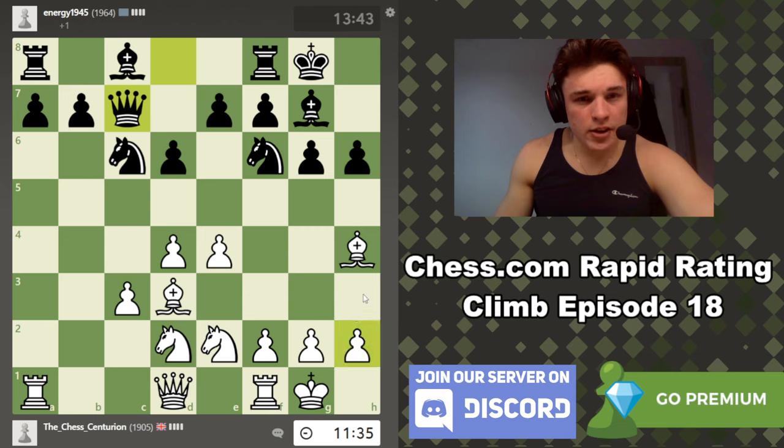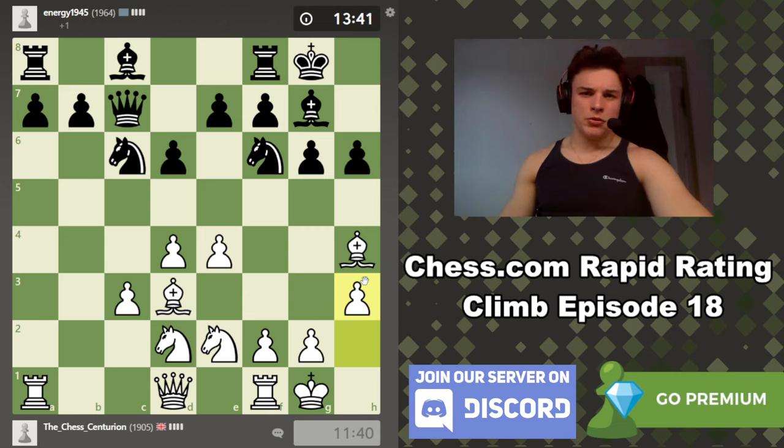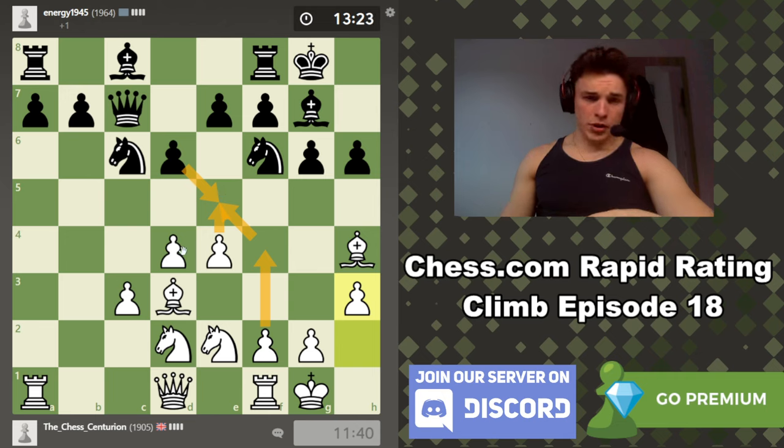The lines towards the kingside are kind of cut, whereas our pieces are ready to get into action on the kingside very quickly. Queen c7 — that's a typical move, put a bit of pressure on c3 because it's a bit weak, stepping off of the diagonal where after e6 or e5 the knight will be pinned. f4 makes a lot of sense to me here.